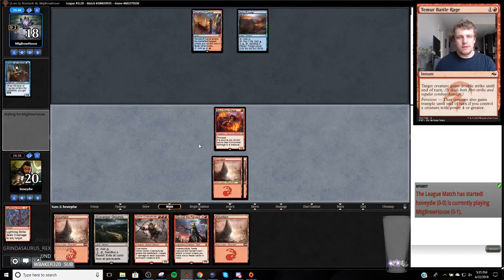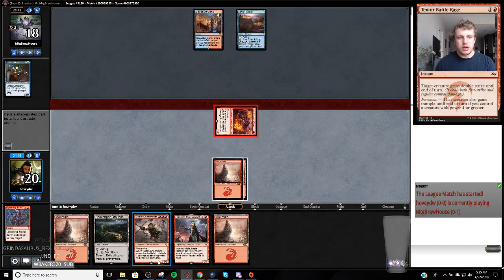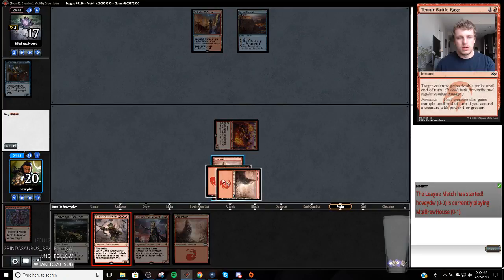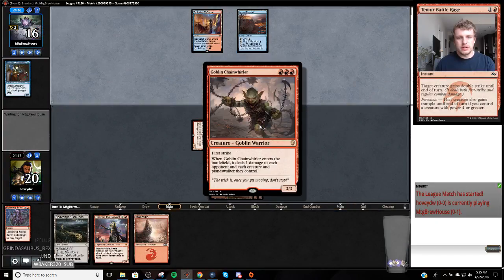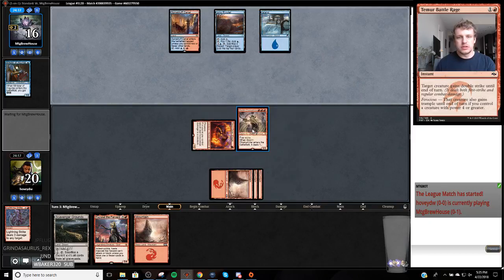I'm just going to play it out here because I want to empty my hand so that Hazoret gets in. Kind of a clunky Hazoret draw. Such is life - deals one damage to each opponent and each Planeswalker. This card is so sweet.